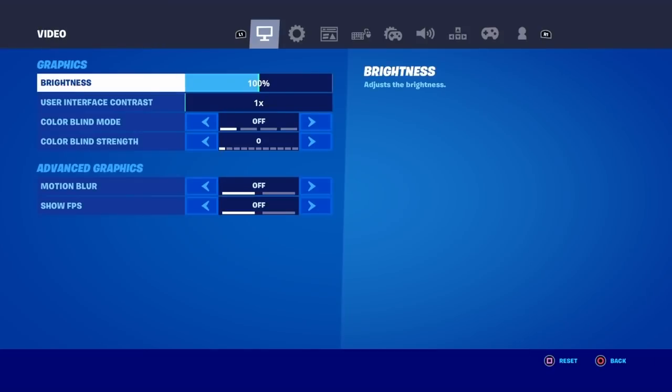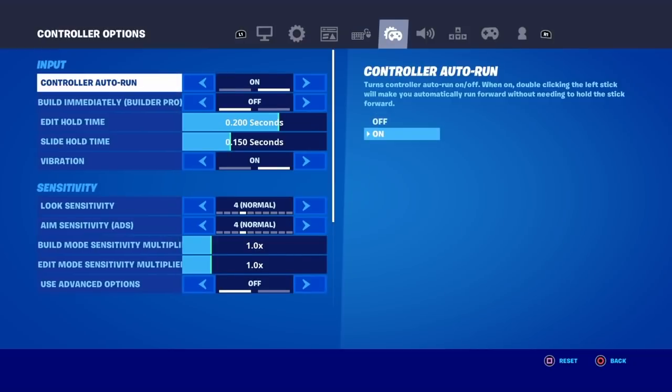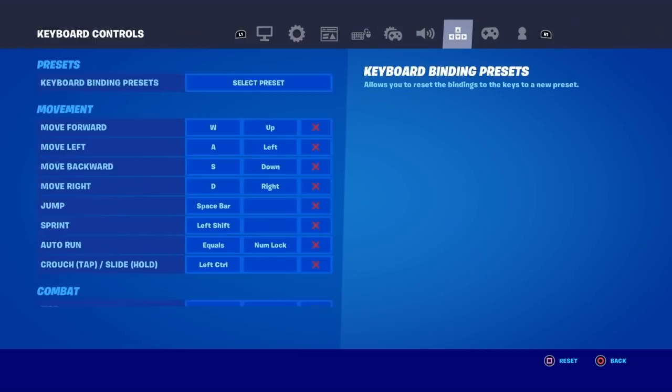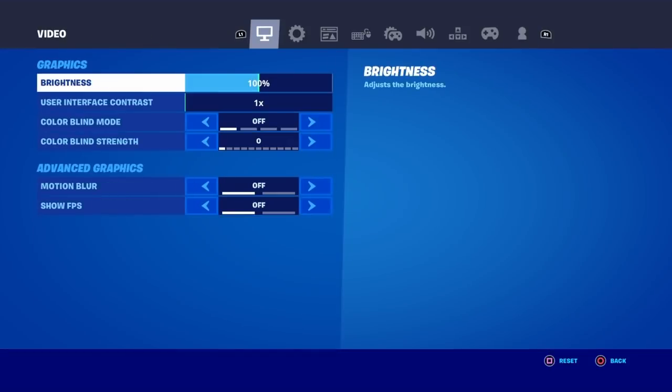Now we're literally on the second to final step. Once we are in settings, you're gonna see all these different options: video, game, game UI, mouse and keyboard, controller options, audio, keyboard controls, controller, and account and privacy. We're about to get the Spider-Man No Way Home Tom Holland skin for free inside of Fortnite.